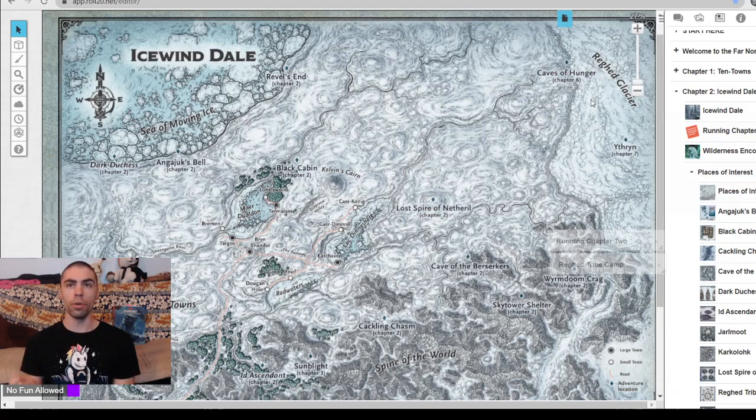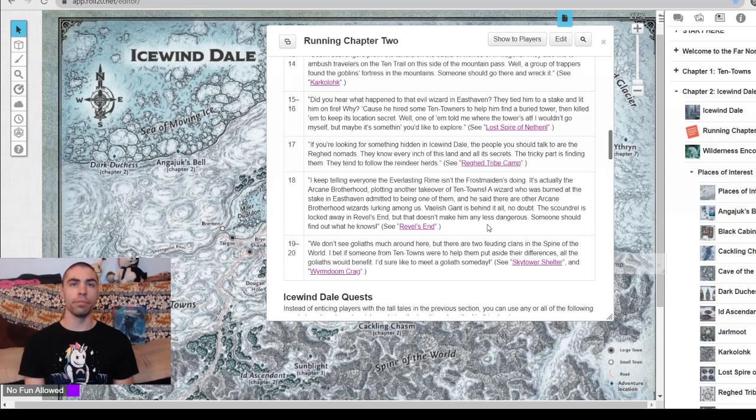These Ragged Tribe Camps can be located anywhere, but what is the purpose for your players going there? One option is a random encounter out in the wilderness — you could simply stumble across one of the camps, or encounter a tribe member while they're out hunting. Of course, just like the other areas, we have tall tales and a quest that can get us there. For the tall tale, it goes: if you're looking for something hidden in Icewind Dale, talk to the Ragged Nomads. They know every inch of this land. The tricky part is finding them — they tend to follow the reindeer herds. Players can either start searching immediately, or stumble across a herd and know the Nomads aren't far away.